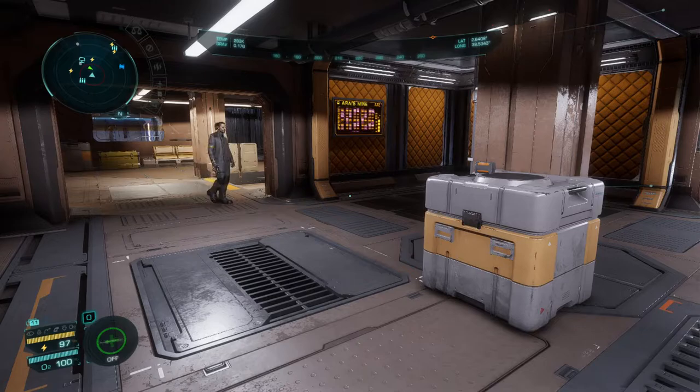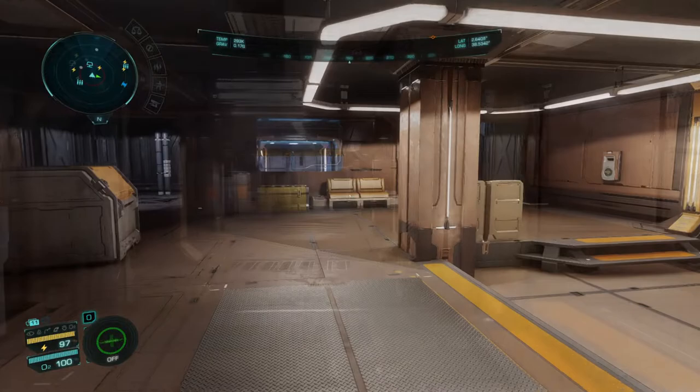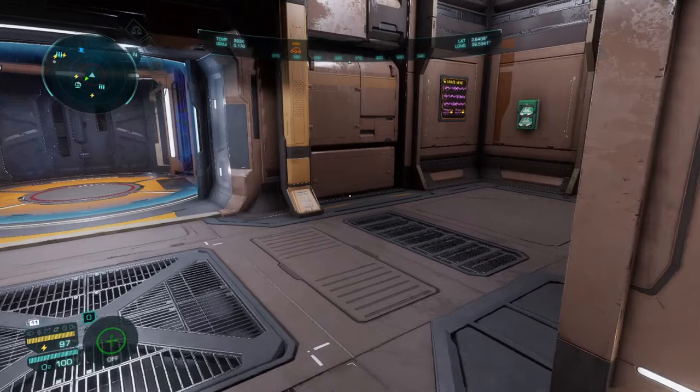You'll run into some people and sometimes I just ran past them. They don't care about you because you don't have any identification and you haven't stolen anything. I'm going to leave this building and head on over to either the EXT building or the STO building.